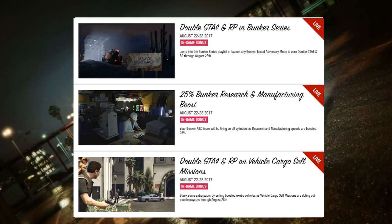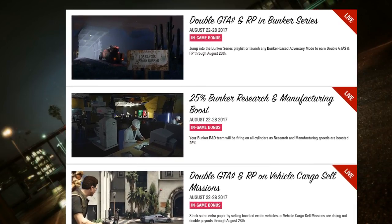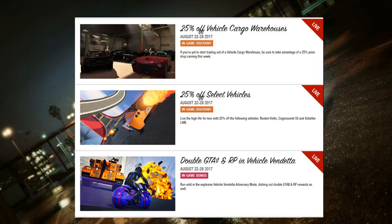There's also a 25% Bunker Research and Manufacturing boost — both research and manufacturing are boosted by 25%. There's also double GTA money and RP on vehicle cargo sell missions. Stack some extra cash by selling boosted exotic vehicles, as vehicle cargo sell missions are paying out double through August 28th.